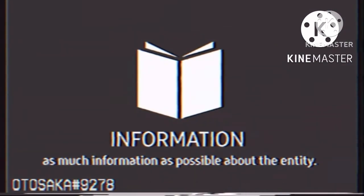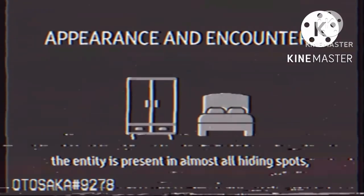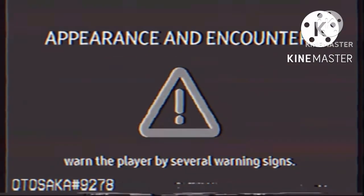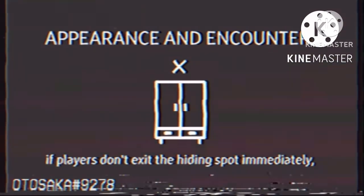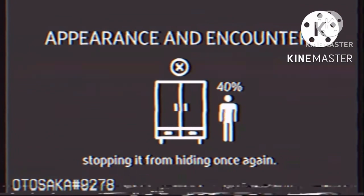This is an informative video concerning the entity Hide. Please follow this videotape to gain as much information as possible about the entity. Currently, there is no physical appearance available for this entity, and there are no reports concerning its shape or physique. The entity is present in almost all hiding spots, and it appears once a player has been hidden inside of a hiding spot for extended periods of time. Once a player has been inside of a hiding spot for a long time, the entity will proceed to warn the player by several warning signs, these include severe hallucinations, flashing text, and exotic voices. It is advised to enter a hiding spot only when necessary and to not stay hidden for long periods of time. If players don't exit the hiding spot immediately, the entity will proceed to kick the player out, taking away 40% of its health and temporarily stopping it from hiding once again.